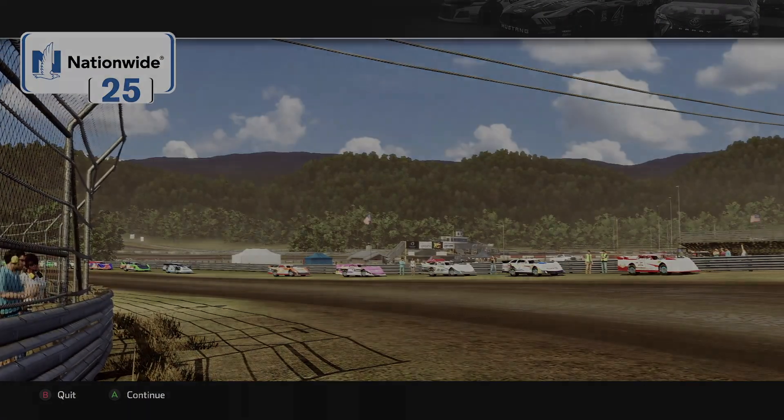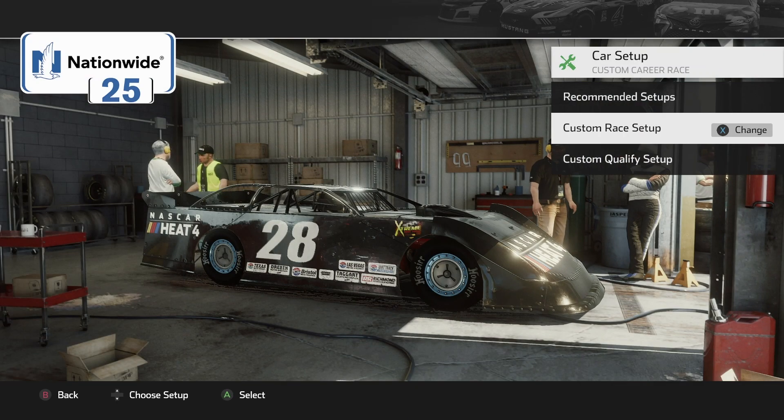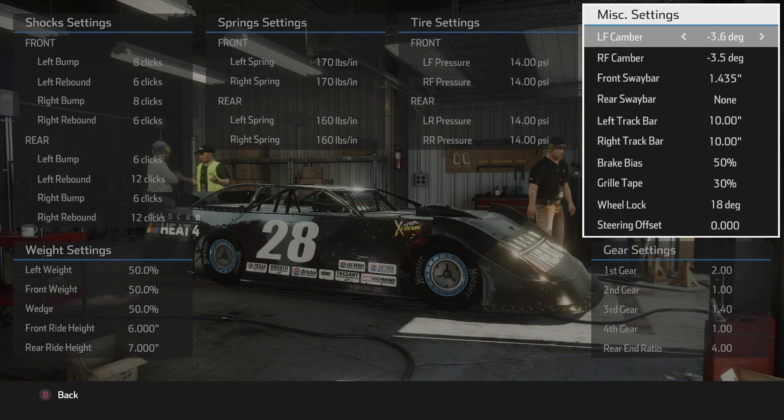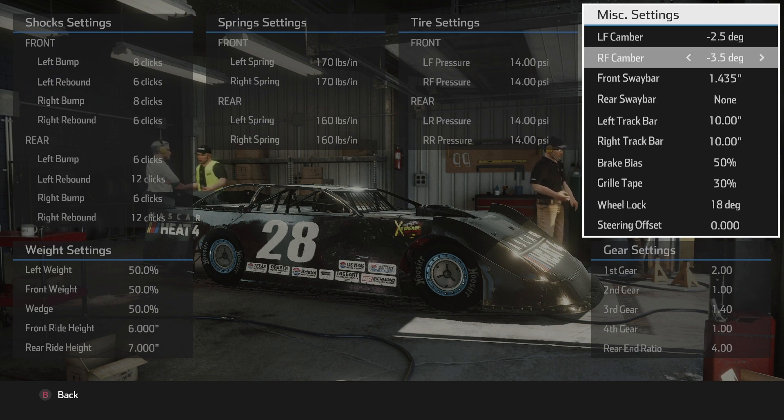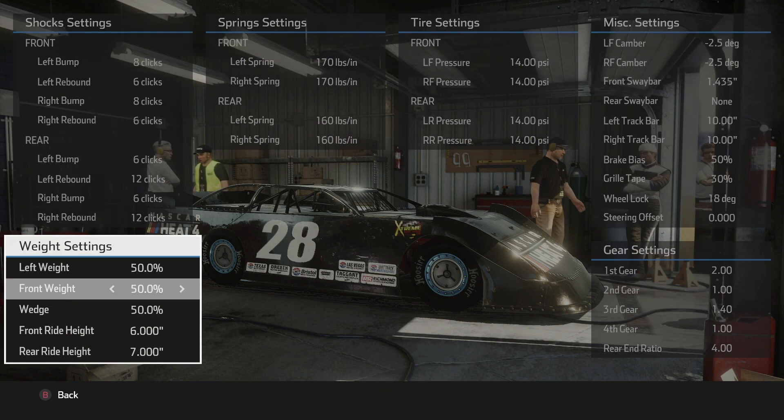Here we are at Jefferson Road Course, the dirt road course - this is a fantasy track. I've done a few races here before and I'm not good. My goal this time around is to finish the race without causing an accident. I know that's kind of weird, but that's what I'm going with.